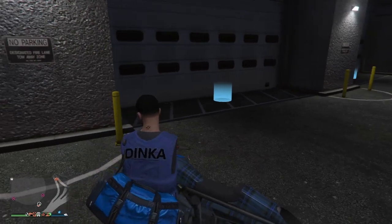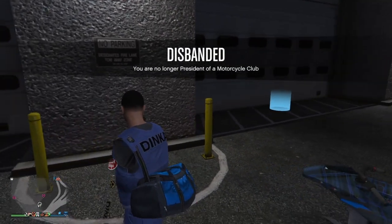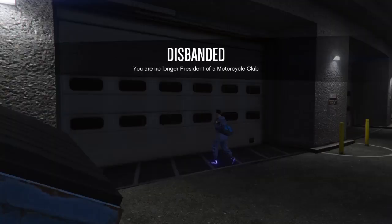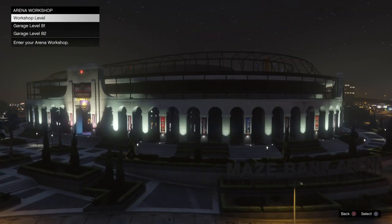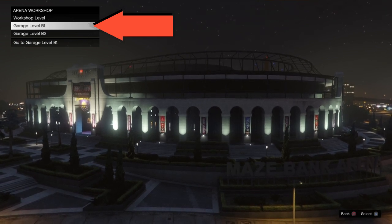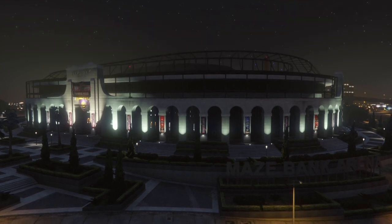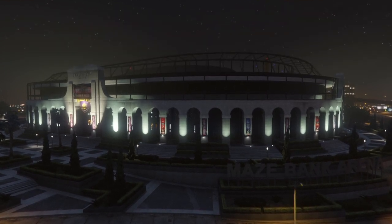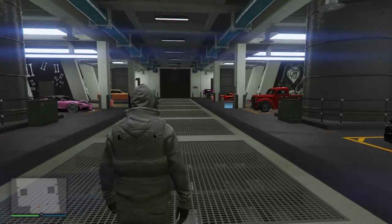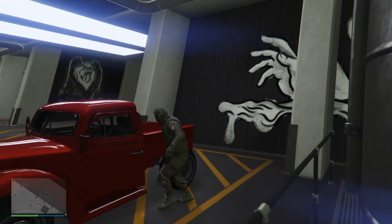Once you get to the arena, if you're a CEO or MC, just disband it and walk inside of the garage level one. Make sure you choose garage level one, because this is the only place that this Benny's Mods will work at. Once you spawn inside of your arena, get inside of the rat truck.